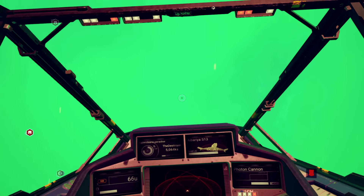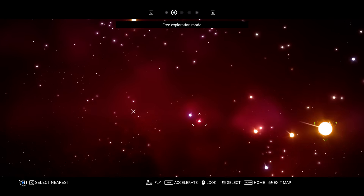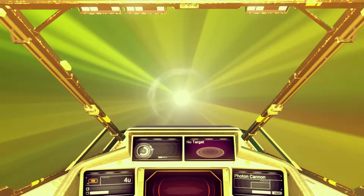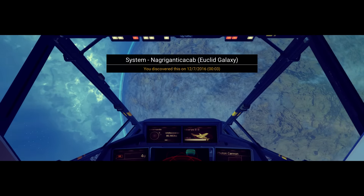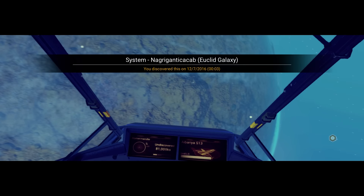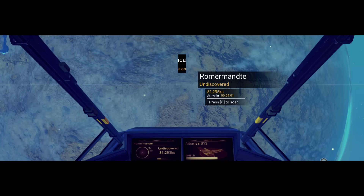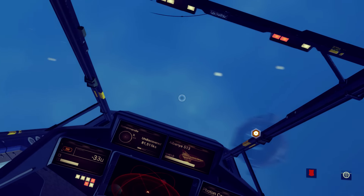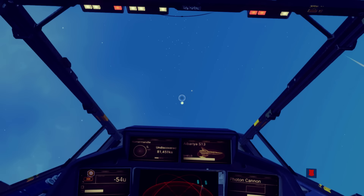Let's warp to a blue planet system to demonstrate. So that's what the system colors essentially mean and what the heat classification indicates. As you can see, we've landed in the blue system — if I scan this planet you can see cymatogen is present, just like I told you. One or two planets in here are bound to have a rare material.